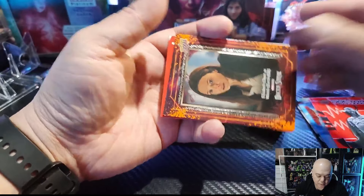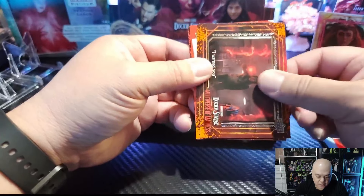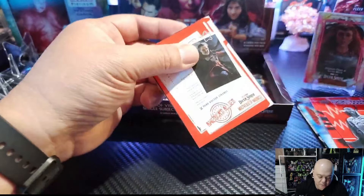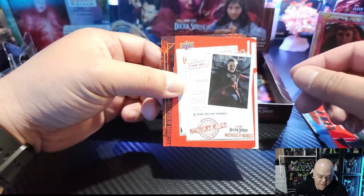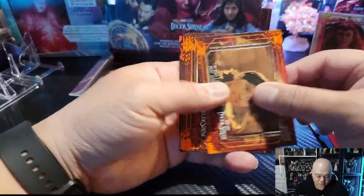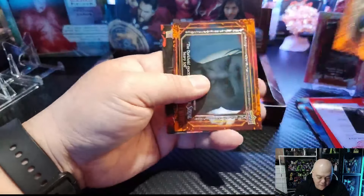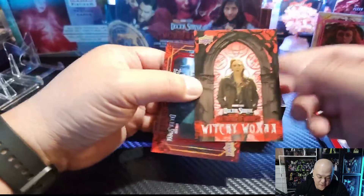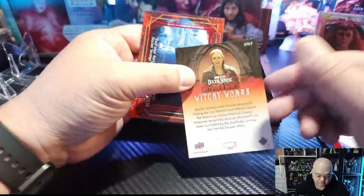There we go — another Elizabeth Olsen. I believe there's about two autos within the entire case, so we're crossing our fingers here hoping this box has got one of the autos. We'll see. I am enjoying that Olsen out of 50 over there, that's dope. Let's see if we can pull some more fire out of this thing. Doctor Strange, we got Witchy Woman. These inserts are... not the best inserts I've seen.